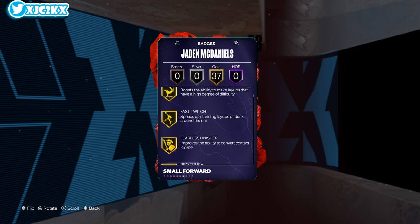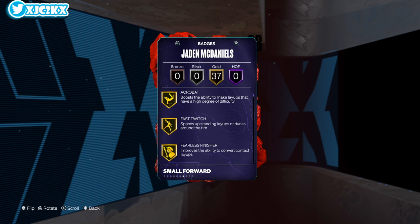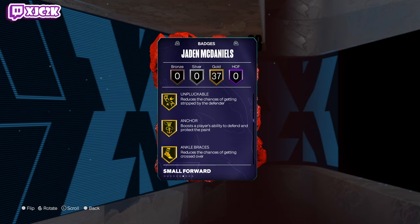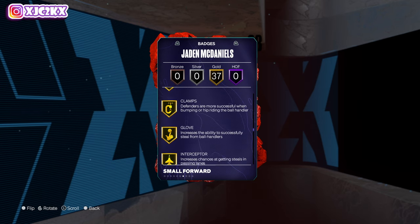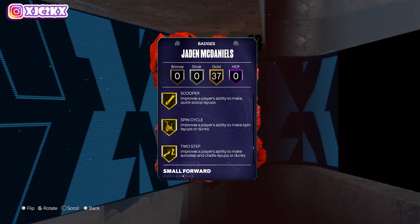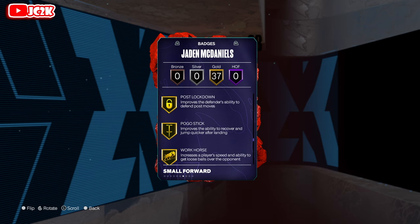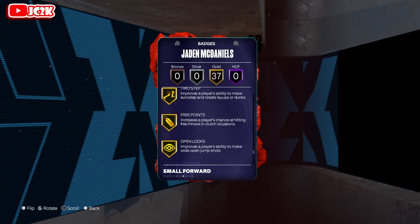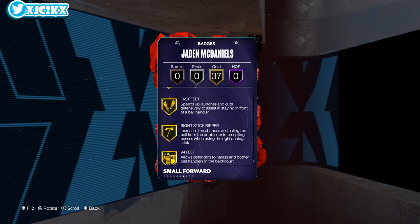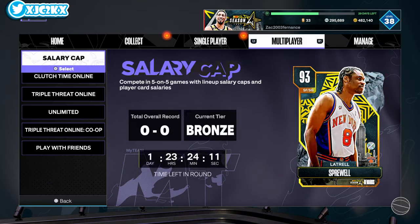86 speed, 85 acceleration, 80 vertical with 95 lateral quickness. Mostly he's an elite defender — offensively he looks okay, can't rebound really at all which is kind of surprising. He's got gold fast twitch, blinds, catch and shoot, claymore, corner specialist, guard up, unplugable, anchor, ankle braces, challenger, chase-down artist, clamps, glove, interceptor, pick dodger, post lockdown, pogo stick, brick wall, open looks, spot finder, physical handles, fast feet, right stick ripper.